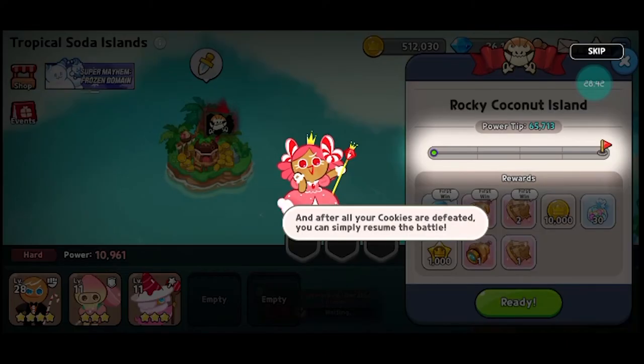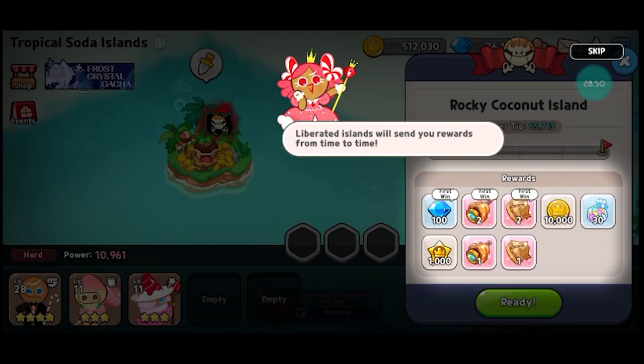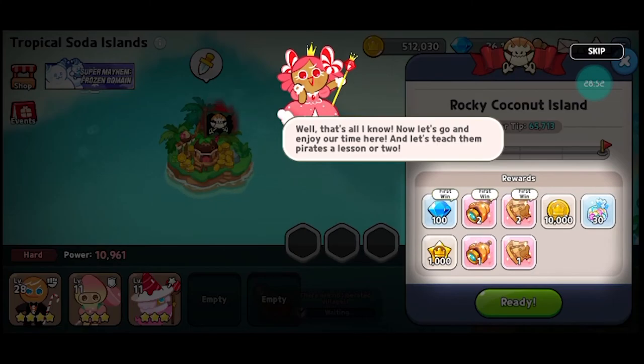Cleared the segment — oh no, pirates are here! We must defeat the villains and liberate the island. Let's liberate, guys! After all your cookies are defeated, liberated islands receive rewards from islanders.